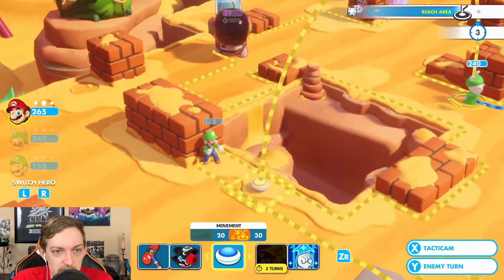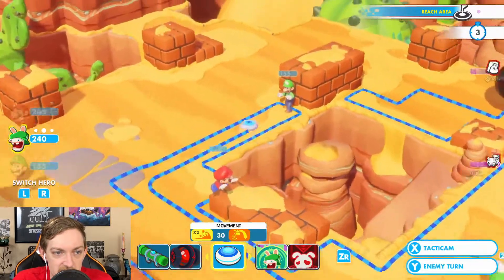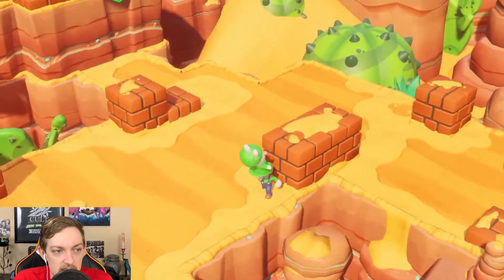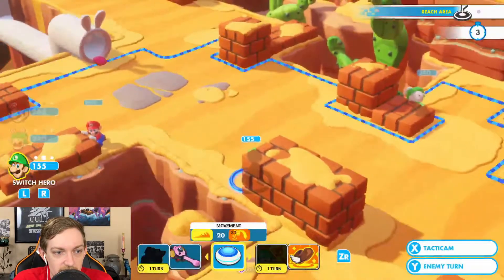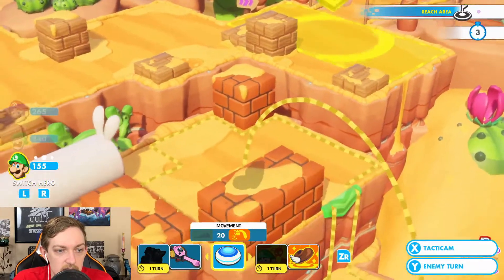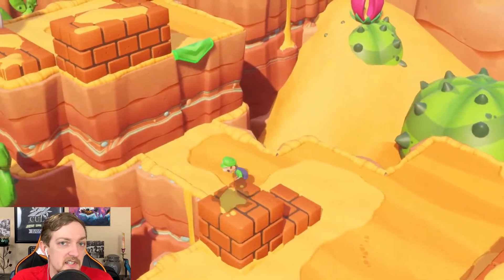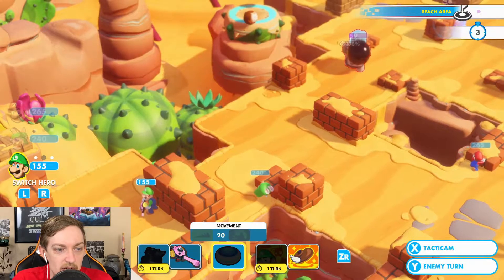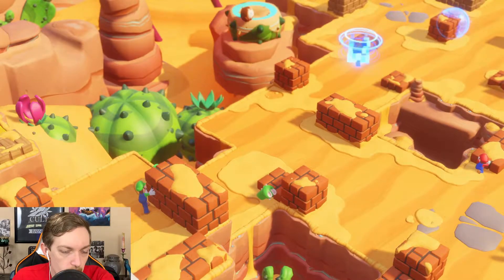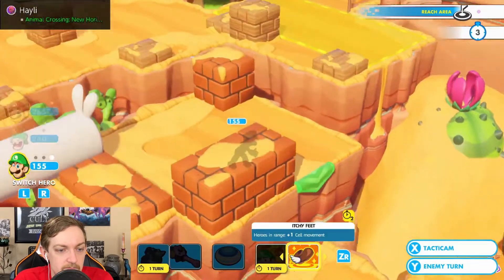We can jump over here and get behind here, and we're going to have Luigi jump over that — Luigi up here, and we're so close. Let's put him behind this wall. I don't know where the enemies are going to sprout up from, so giving him some coverage might help. We can take the shot though — I'll kill that guy. Bada bing, bada boom. Mario already moved. Let's end the turn.